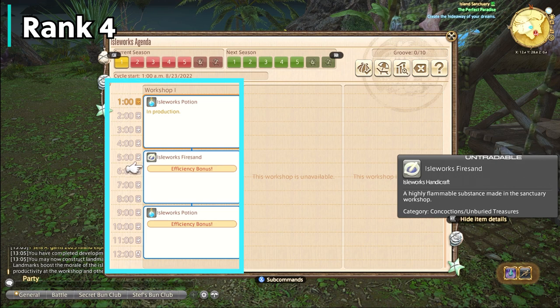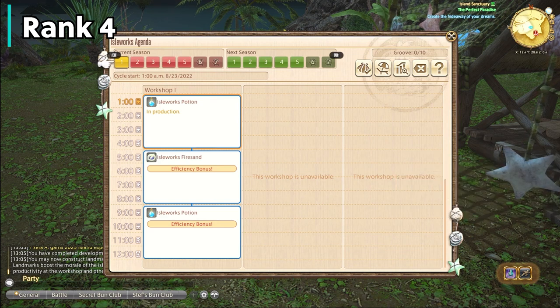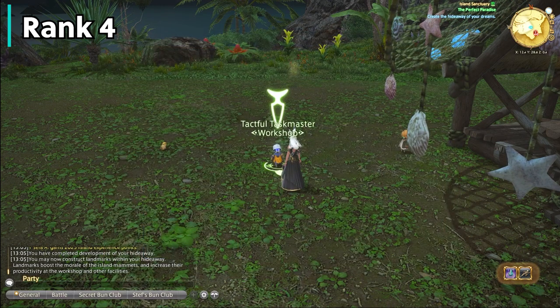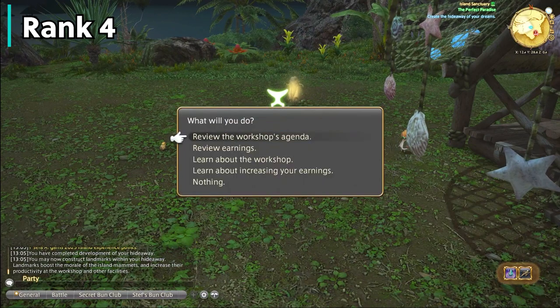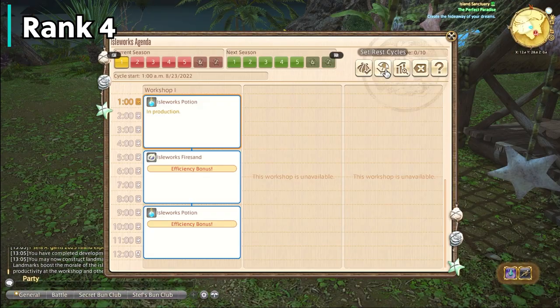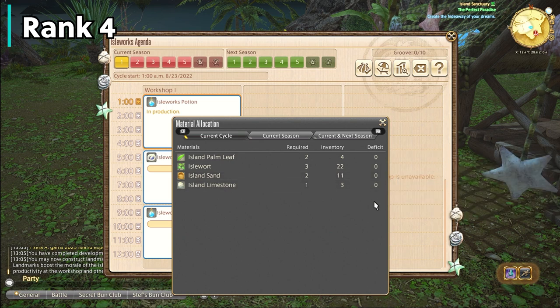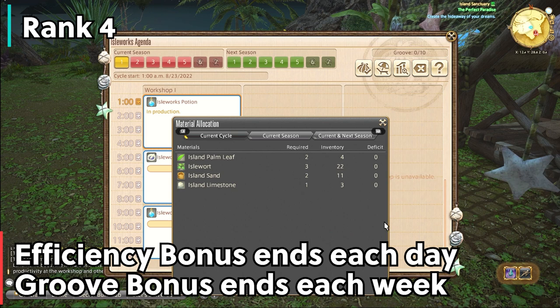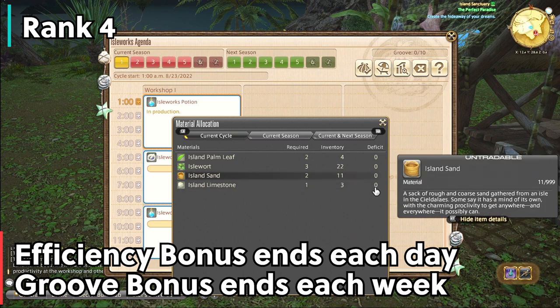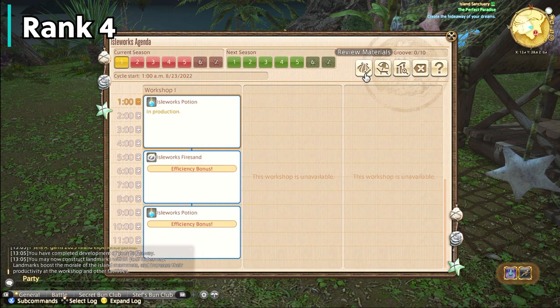They will reset every day, which means you need to plan out the workshop the day before to maximize earnings, starting at 1am or whenever your reset time is for your time zone. The efficiency bonus doesn't only give you bonus items, but it also increases your groove — a stat shown in the top right. High groove scores will increase your profits when turning in handicrafts, and this applies to the season or the week. Efficiency bonuses are only for the day or cycle, and groove bonuses are for the entire week or season. So you want to get your groove score up as quickly as possible at the beginning of the week to maximize profits for the entire season.